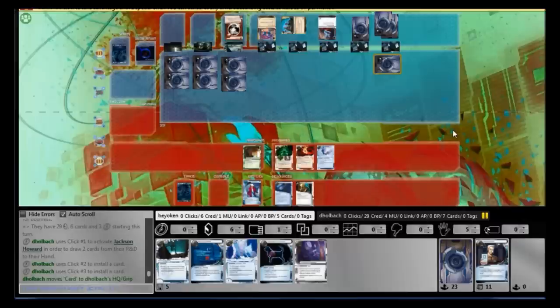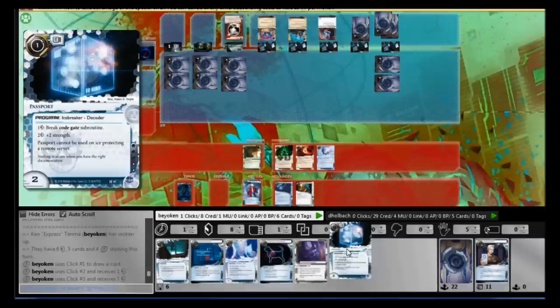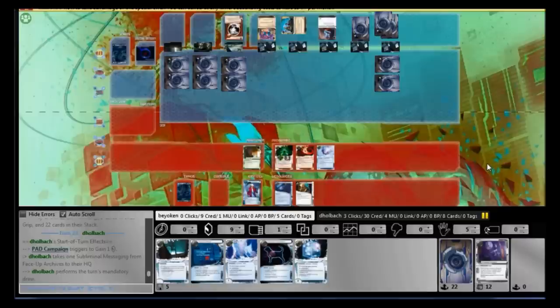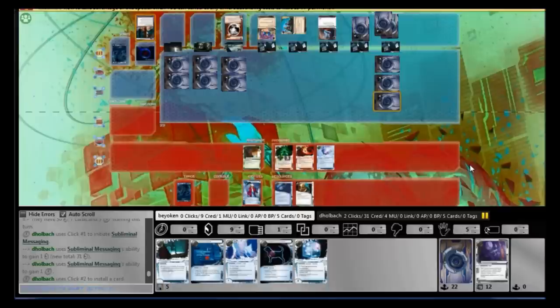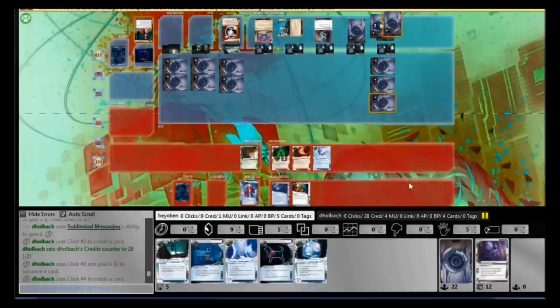In the meantime he sets up his scoring server, which is looking quite scary, but that is out of the question — I can't contest it, I don't even have an Inside Job. I finally find my last breaker, but I'm not going to play it yet because that will scare him into ICEing up his centrals even more. I'll keep it in hand and run next turn. If he doesn't protect HQ more this turn, he's going to be in trouble when I play Account Siphon. What does he do? He plays Subliminal Messaging and protects his remote — a huge mistake. He sees me playing central-only breakers; he shouldn't need more than two ICE over the remote. The third ICE should have gone to HQ — that was a mistake.